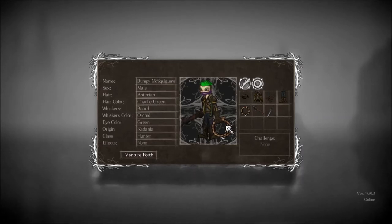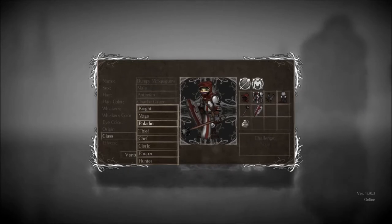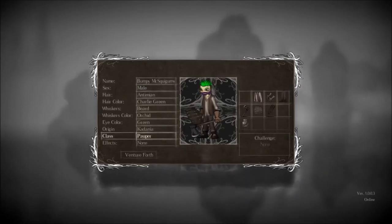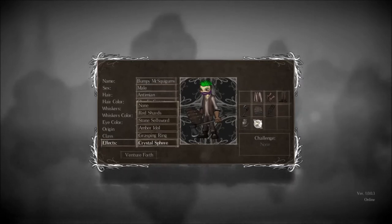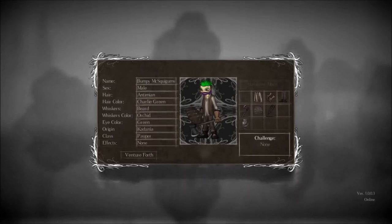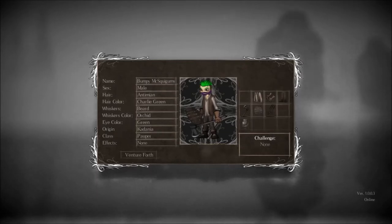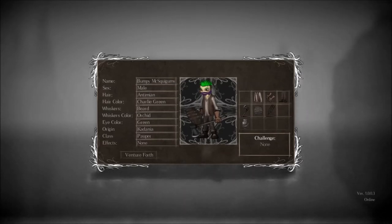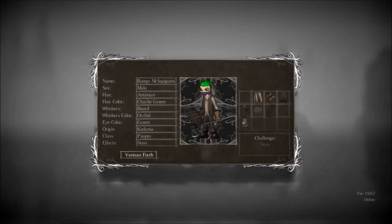I'm just going to check out the hunter real quick. I'm assuming you actually start with skills with these guys — that must be what those things are. And it looks like the pauper doesn't actually start with anything. Like, everybody but the chef has something going their way. We're going to start — it might be a little bit more challenging start but we'll see. Additionally, we can start with some bonus stuff: a stone sellsword, amber idol, crystal sphere, grasping ring, or red shards. Or we could go with challenges — hardcore mode where you die you die, magic only, iron pot, ore only, naked, no blocking, no healing. I may even stream this game in hardcore mode and see how far I can get. But I plan to do a full LP either way. We're going to start with the pauper with no challenges and no special effects. Let's venture forth and begin.